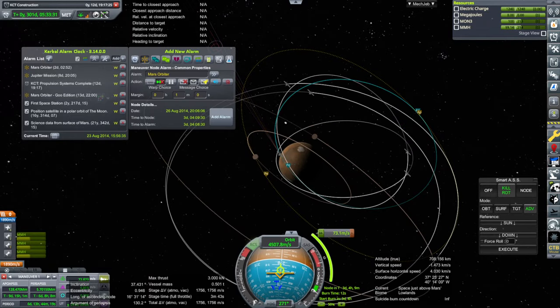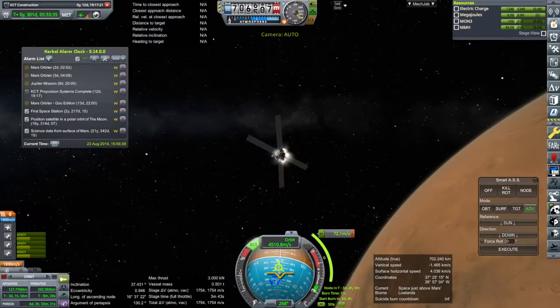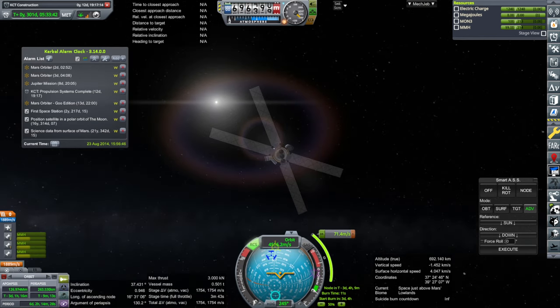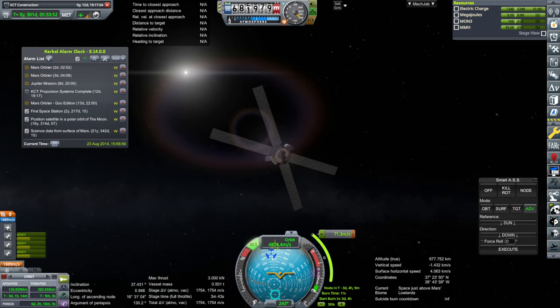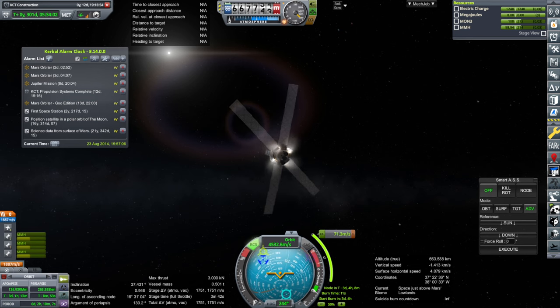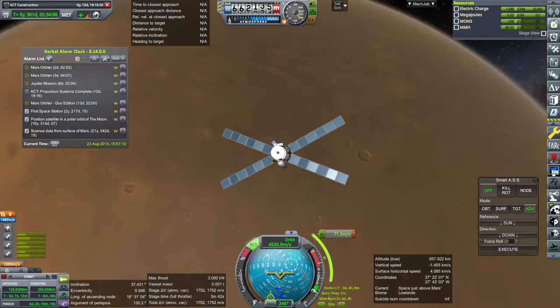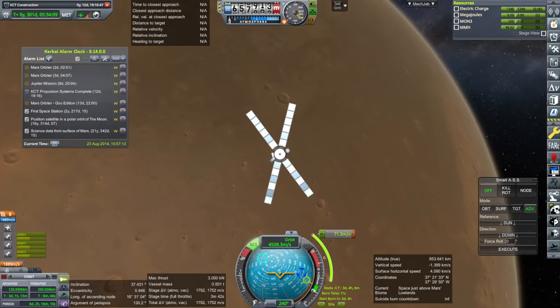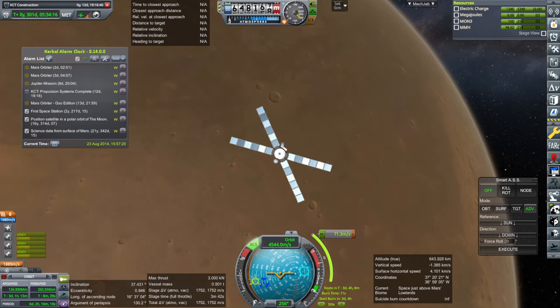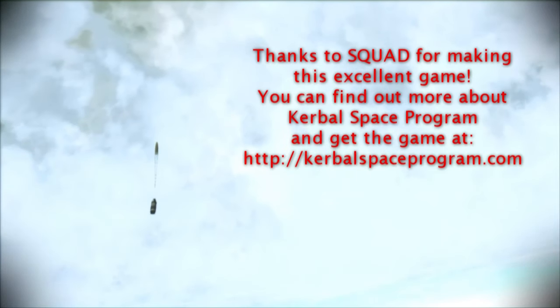We'll probably want to change the inclination as well, though that's not the best place for it — I'll figure that out after we boost up. Next time we'll pick it up with these Mars orbiters trying to do some science around Phobos and Deimos, then the Jupiter mission getting to periapsis and trying to capture around Jupiter, and then the final mission — an extra commsat, and we can always use more commsats around Mars. Maybe we'll also get to launch the first space station. Thank you for watching — please press like and leave any comments below. See you next time.